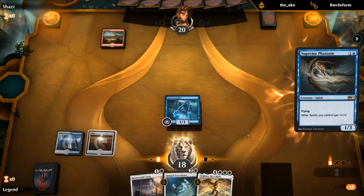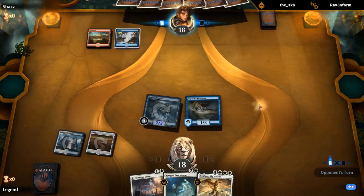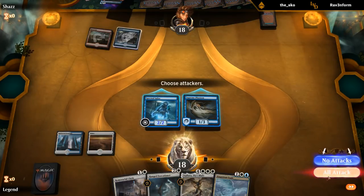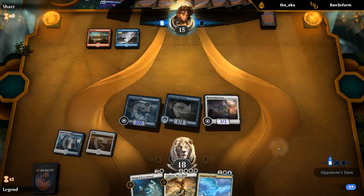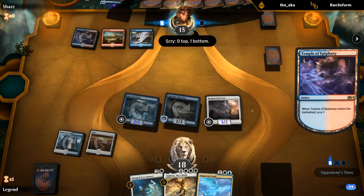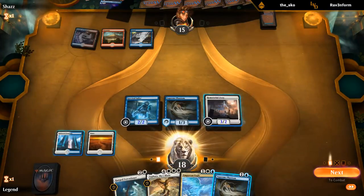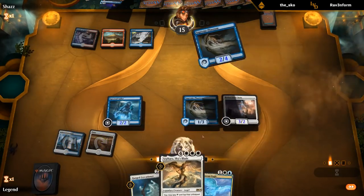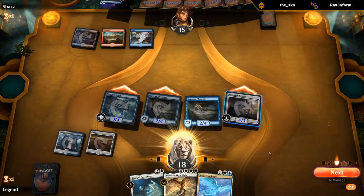That's a decent pickup. Opponent is playing blue-red — an Arcane Idea suggests some sort of phoenix deck presumably. Supreme Phantom's looking slightly better than Favorable Winds would in this spot. I'm kind of sad Dungeon Geists never got to see the light of day in a spirits deck, but with Sephara as the main incentive there didn't really have room for expensive flyers that only make one creature.